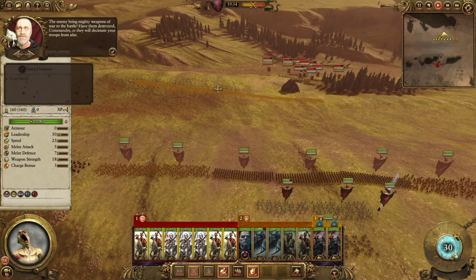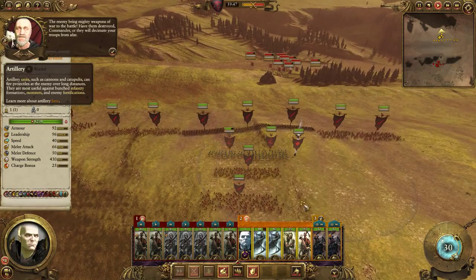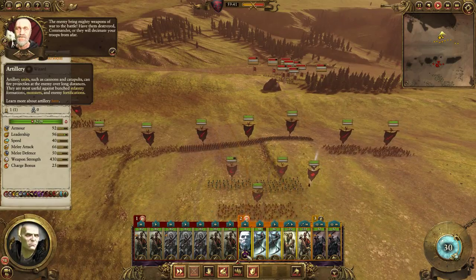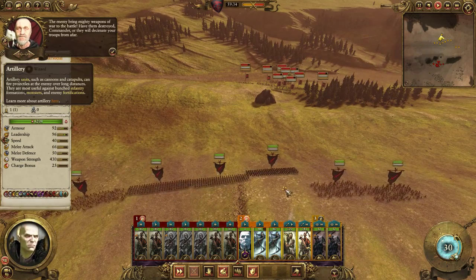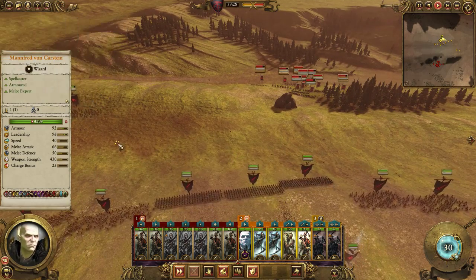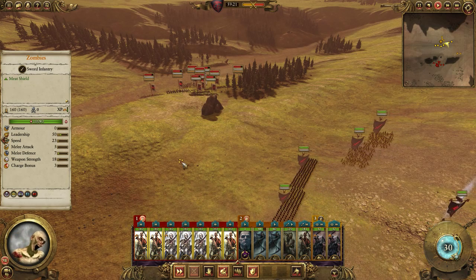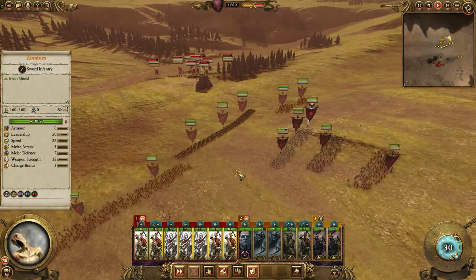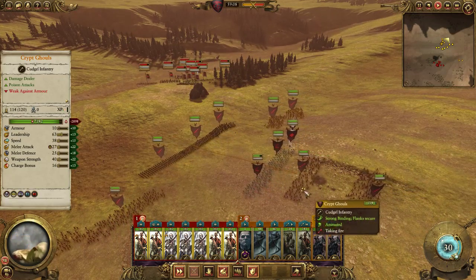I think the first thing we're gonna do is move up here. Weapons of war to the battle — have them destroyed, Commander, or they will decimate your troops from afar. Attend to me. By my will. At least he hit the zombies — I don't really give a shit about the zombies. You can go away. Oh, that was brutal. I didn't like that one.